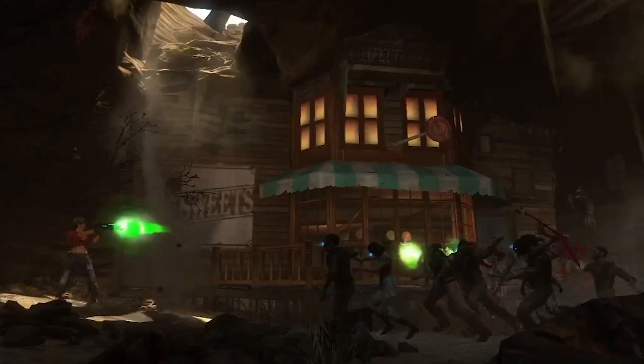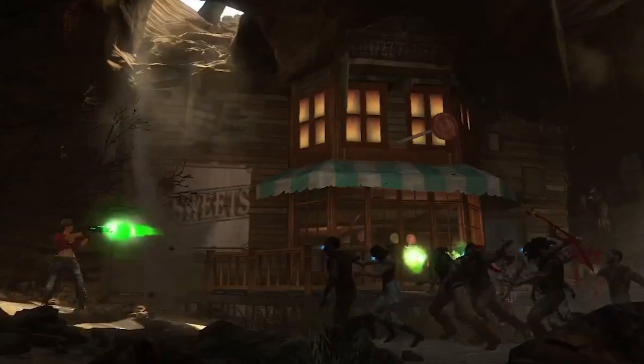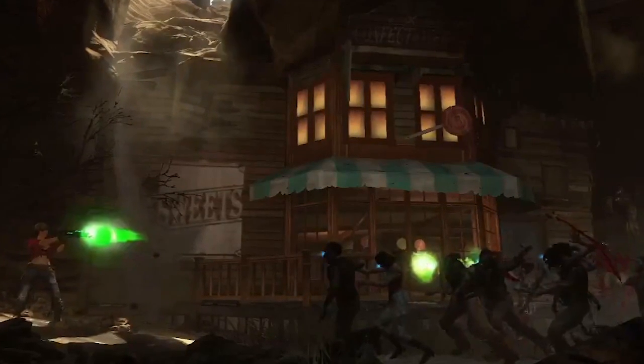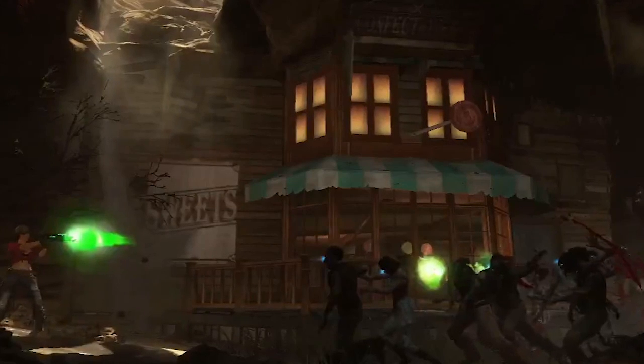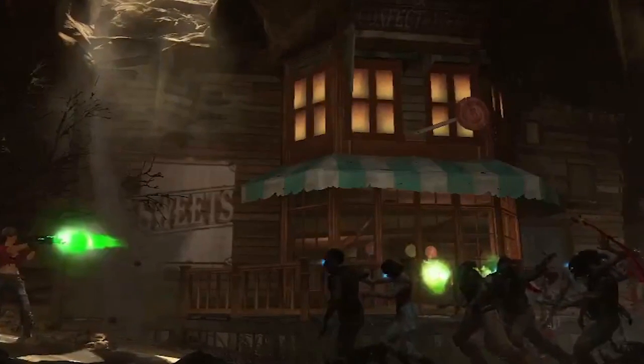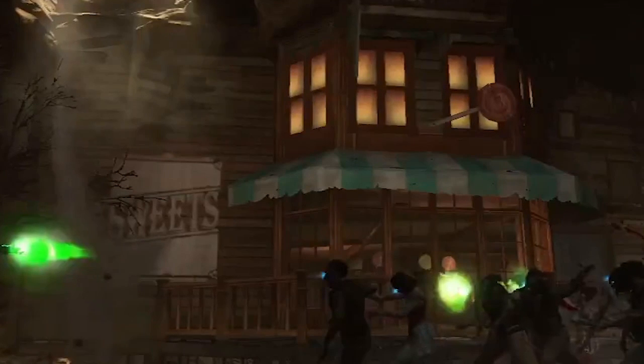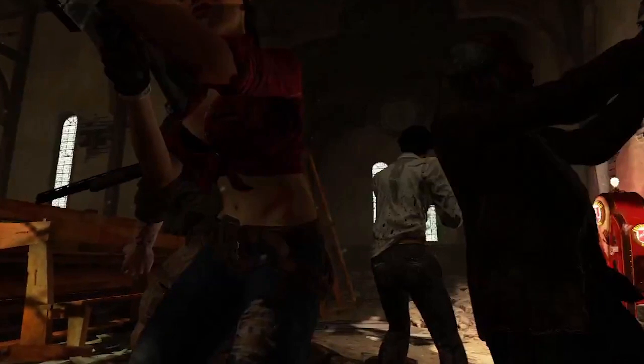Moving on to the second screenshot — you can see it again, still a little blurry. In the background you can see what looks like the tops of other perk machines. Could all the perk machines be in one building? I'm highly doubting it, because on the left side of the building it says 'Sweets,' so I'm guessing it's just a candy shop. Maybe that theory is debunked — but it would be cool if all the perk machines were in one building.